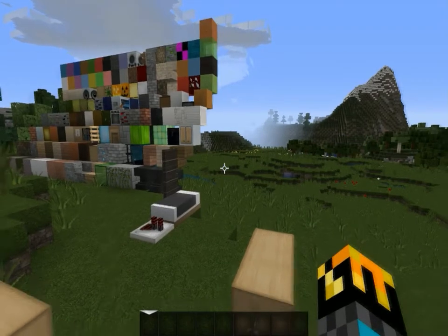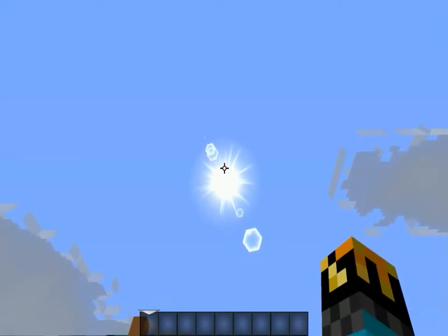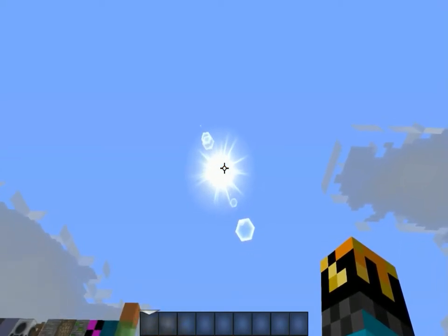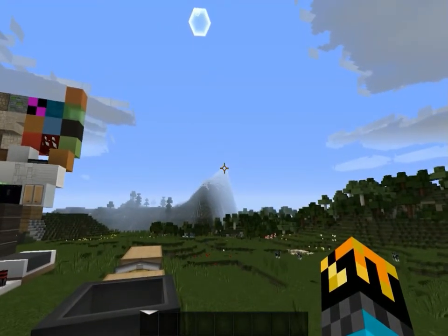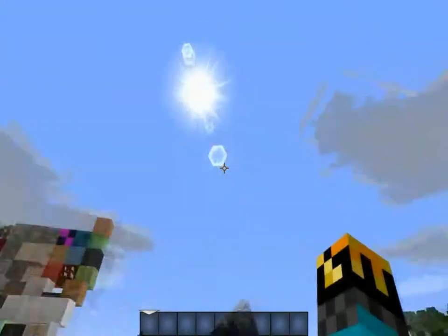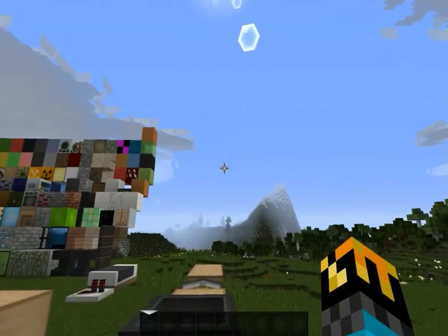Let's look at the daytime sun — Category 4 hits a solid 8.3. The sun looks great and there's a lot of glare. The glare's not necessary because if you just look up at it straight, you're like 'what in the world is that?' But besides that it looks great if you're looking at it normally. That's why it only got an 8.3 — if you look up and see a random bubble floating in the sky, it looks kind of weird.